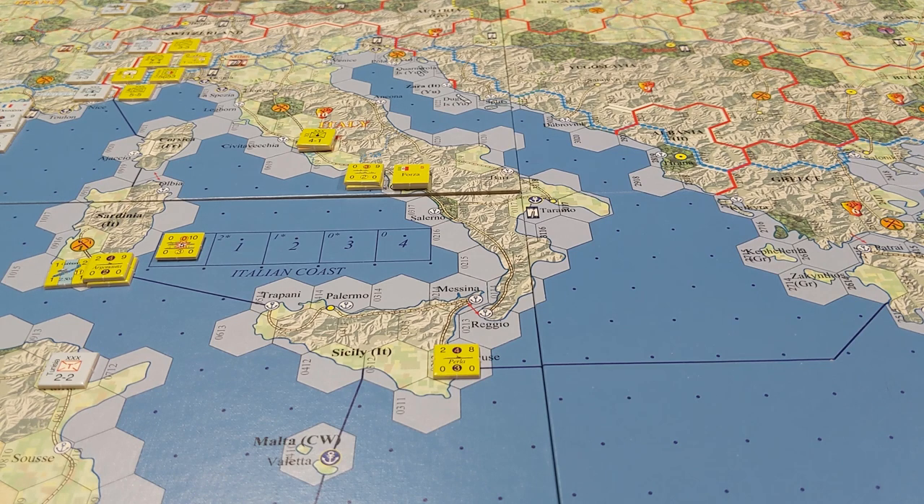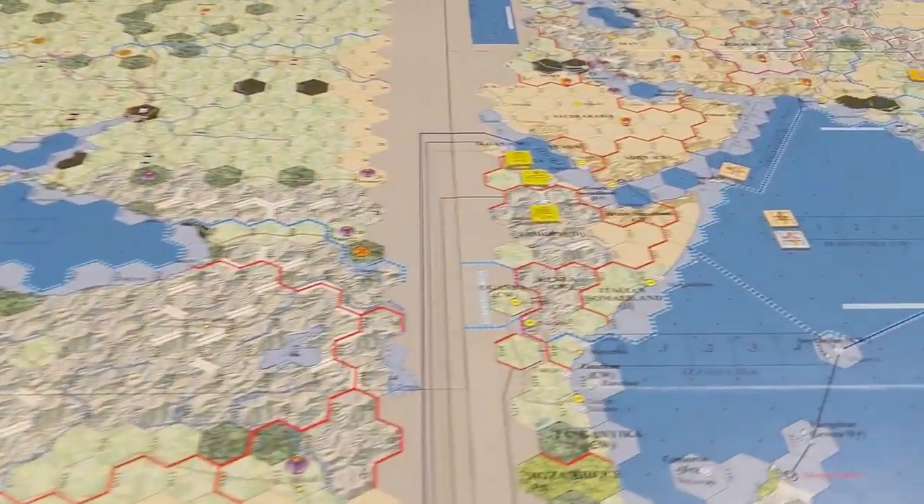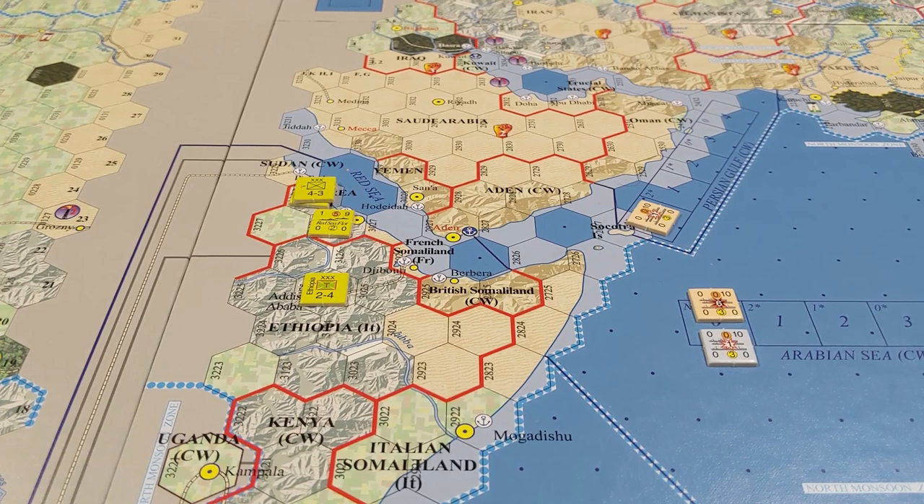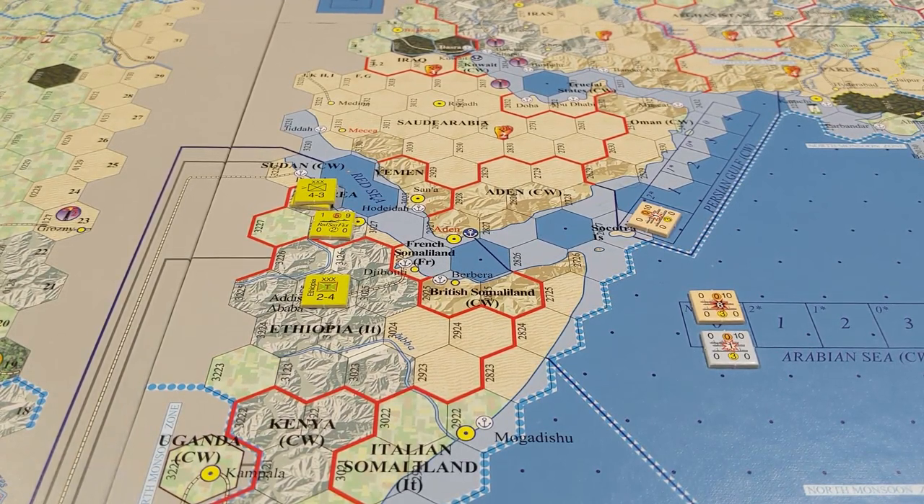Next up is Italy. Italy chose a combined action because they are not an active major power and can only choose combined or pass. They don't really have anything to do at this point — they can't declare war now, and they don't have much to do. I'm going to try to figure out how to get them involved going forward. I think they'll primarily focus on a North African campaign, but they'll need to defend against France in the south. They also have some troops in Eastern Africa, and we'll see if that can be taken advantage of — there are some routes to Sudan and Egypt from that direction, though supply may be difficult.